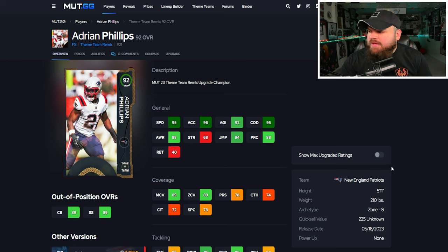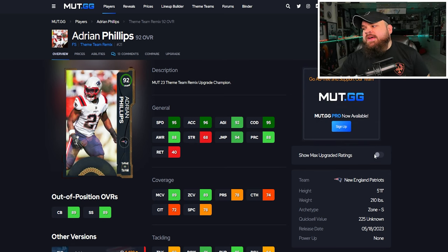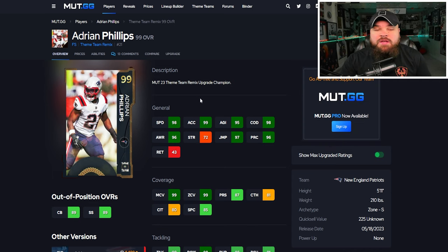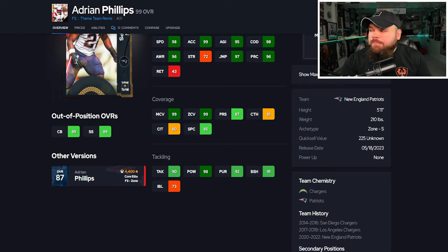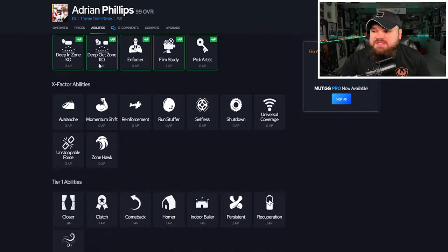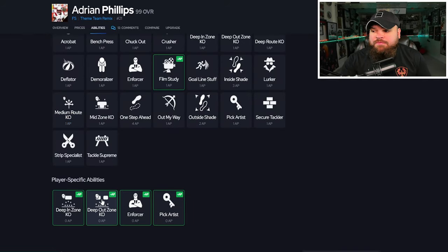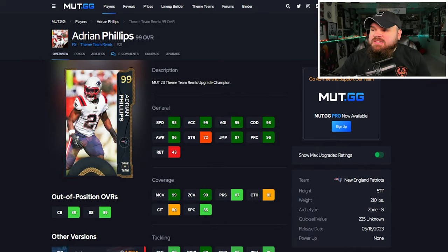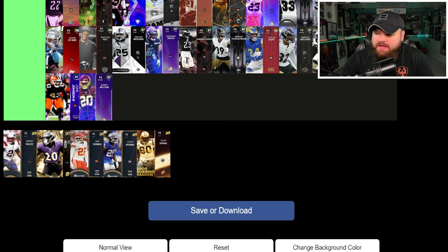Right after that we get Adrian Phillips. He starts out on a 92, but at max upgrades he can be 99 speed with really good physical stats across the board — great play rec with 96, perfect man, perfect zone, great block shed. He does have play ball on air aggressive. For abilities: deep out zone KO for zero AP.